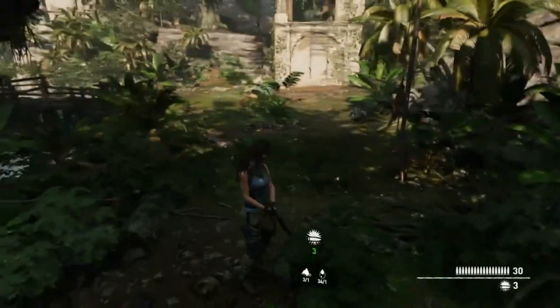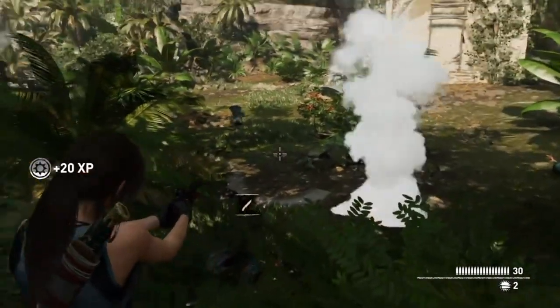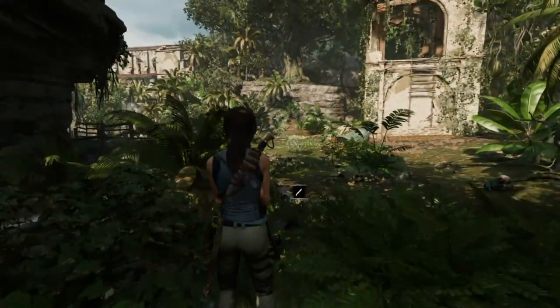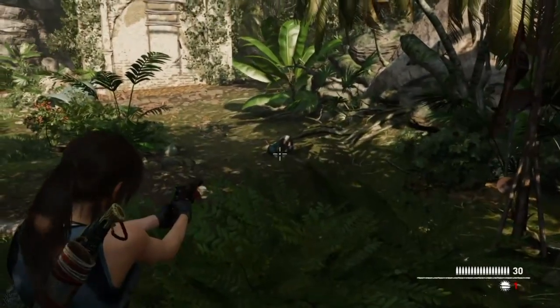Travel fast to the Mission of San Juan Base Camp, Ruined Tower. There you'll find four turkeys running around, and all you have to do is shoot one of them to unlock the trophy.